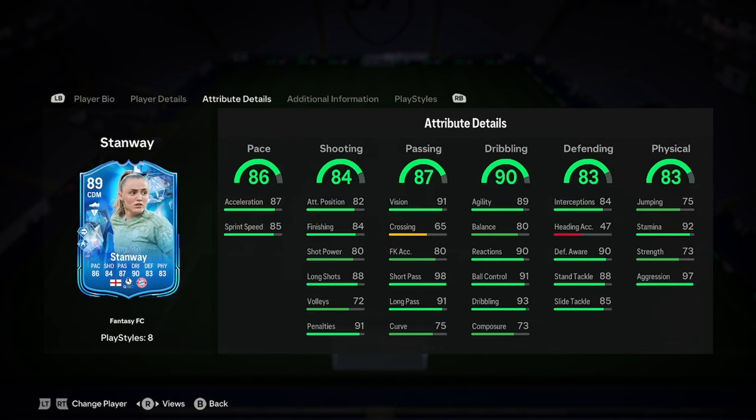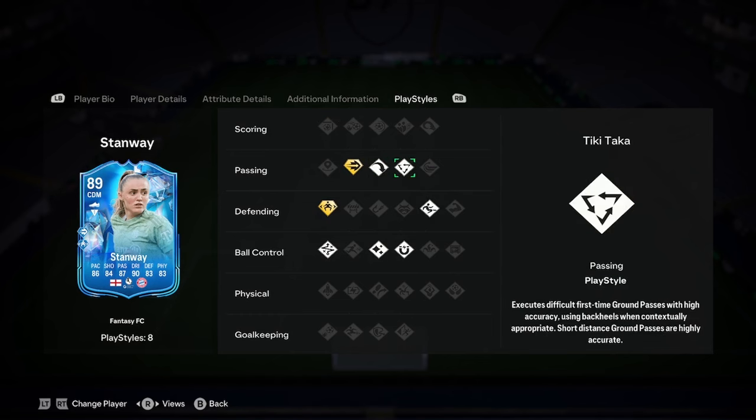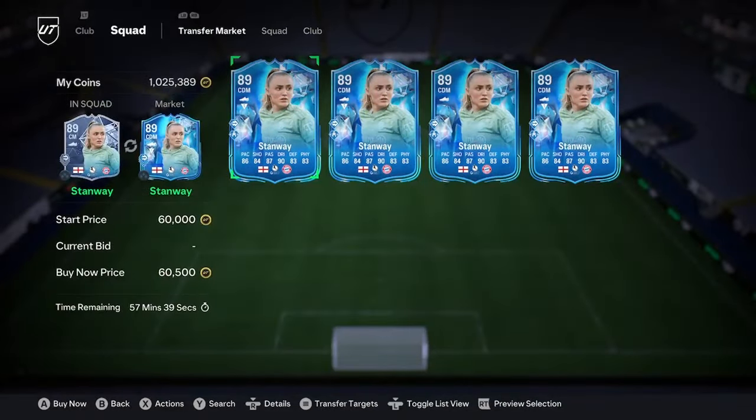Very, very nice there. Obviously linking isn't going to be difficult. 86 pace is amazing, 84 shooting's good, 87 passing's brilliant, and 90 dribbling's good. Stats are amazing, nothing wrong with this card actually. Play styles: Jockey, Ping Pass, Long Wheel Pass, Ticky Attack, slight tackle, First Touch, Flare, and Technical. She's coming in at 60K.